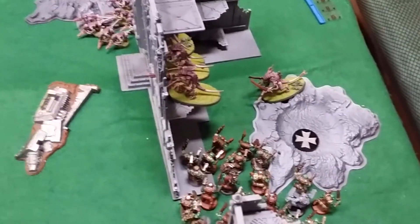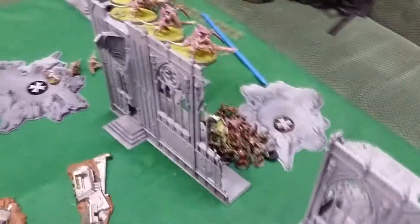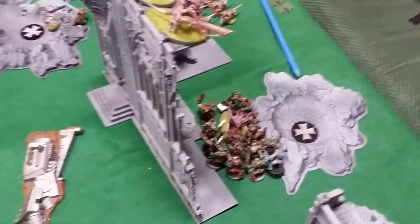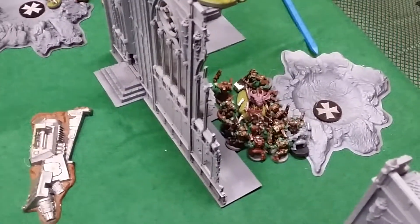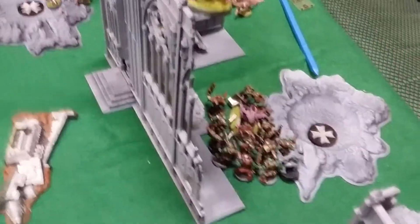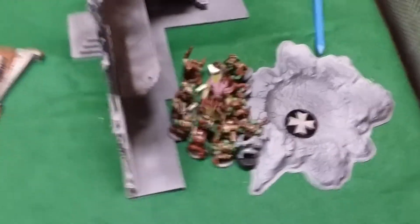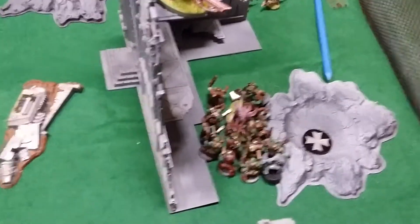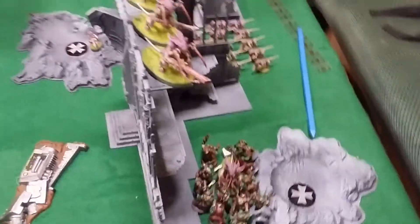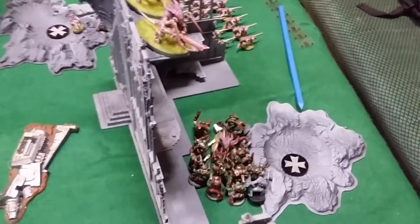On to Tyranids turn 4. End of Tyranids turn 4 — fun things happened. The Prime decided to go and get some Orc food and killed 4 of them. I swung back and took off all but 2 wounds. These guys ran out of the way, those guys shot a few of the Boys — so now there's about 11 or 12 Boys left out of 30. Orc turn 4 will just be shooting with the Sluggers then hacking the Prime to death before getting shot to death by the bugs.